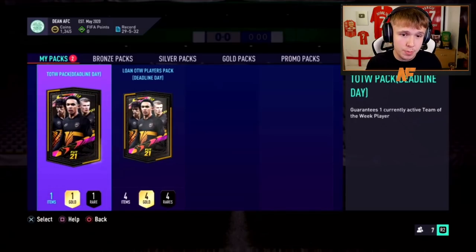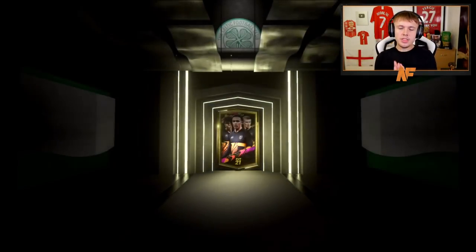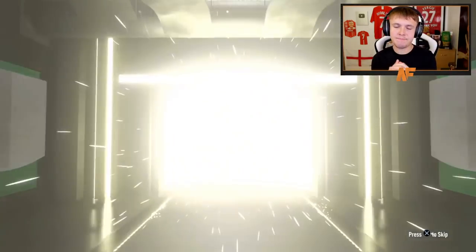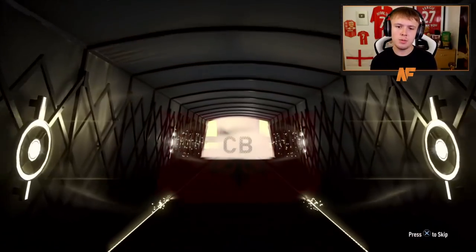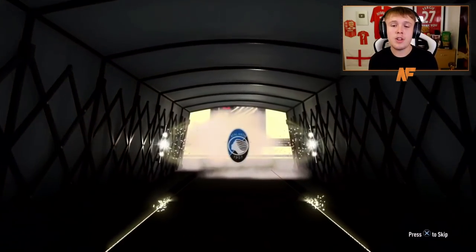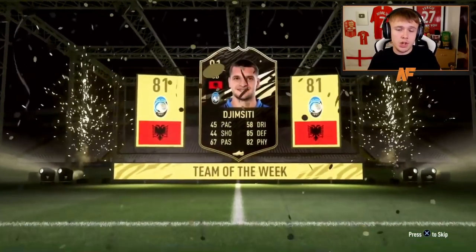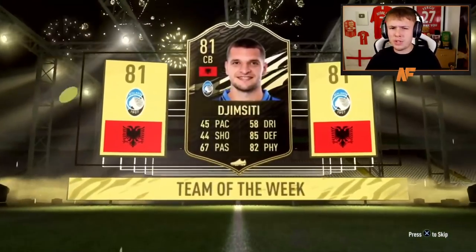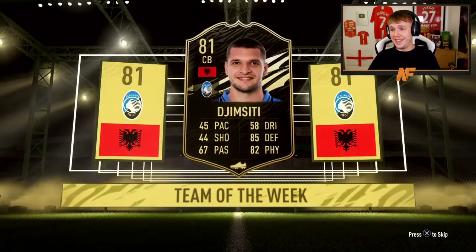Maybe fourth time lucky. The man Dean is going to open pack four. Big shout out to Deany boy. These aren't great so far, EA. 83 caps again. 45 pace centre-back — not what you want to see, not at all when Weekend League is literally coming tomorrow.